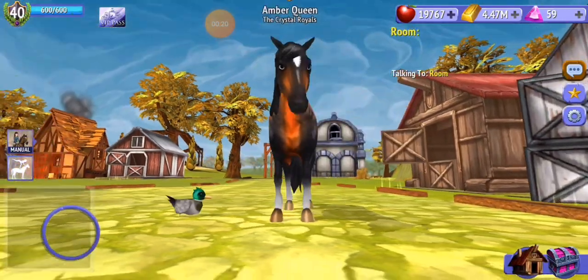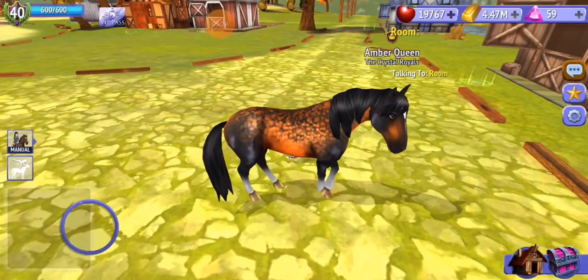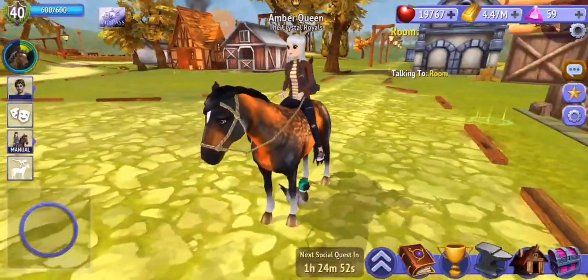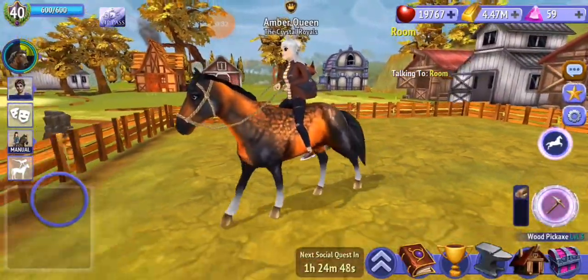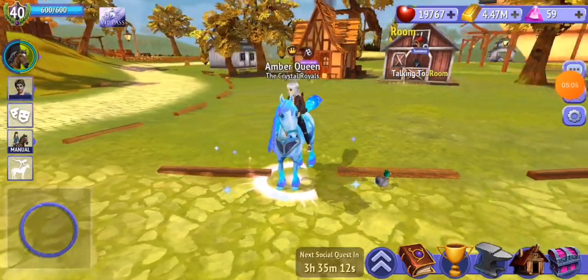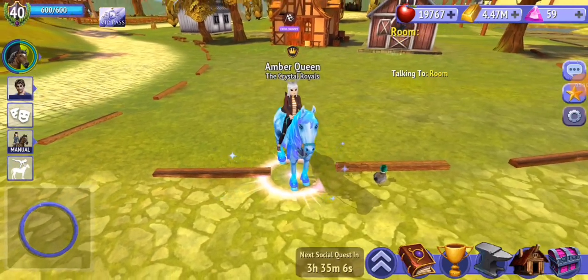Another thing is in wild mode if you don't have a bridle on it doesn't show any bridle, which I think is great. And when you're riding a horse that doesn't have a bridle, instead of showing the leather one it now shows the rope one. That's new.